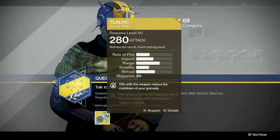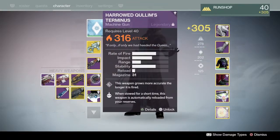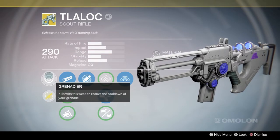Once you do that, you got to go back to Banshee again, and then he will present you with the Talaloc. And at first glances, it just looks like just an ordinary gun. Doesn't look too special in any way.